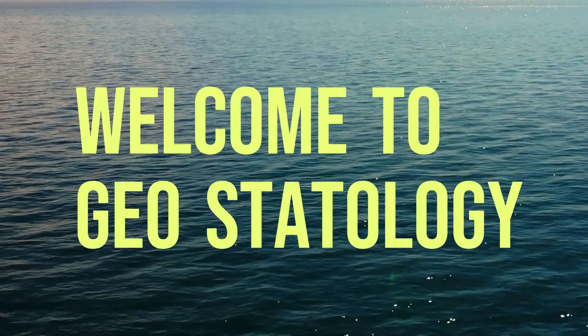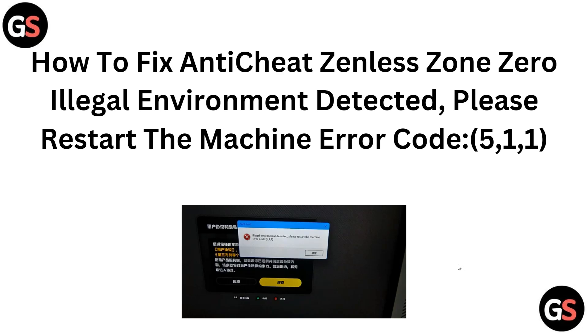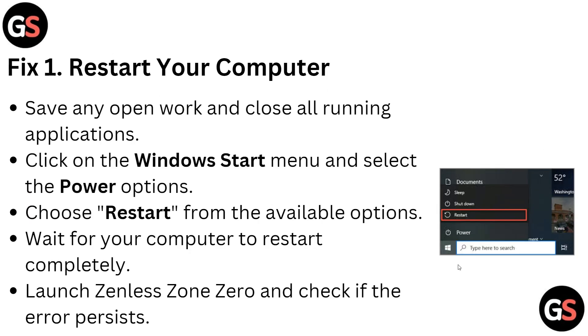Hey everyone, welcome back to the YouTube channel. In this particular video, we will be guiding you on how to fix the anti-cheat Generation Zero 'Illegal Environment Detected' error — please start the machine, error code 511. To fix this error, we have to follow the instructions on the screen, so let's start today.